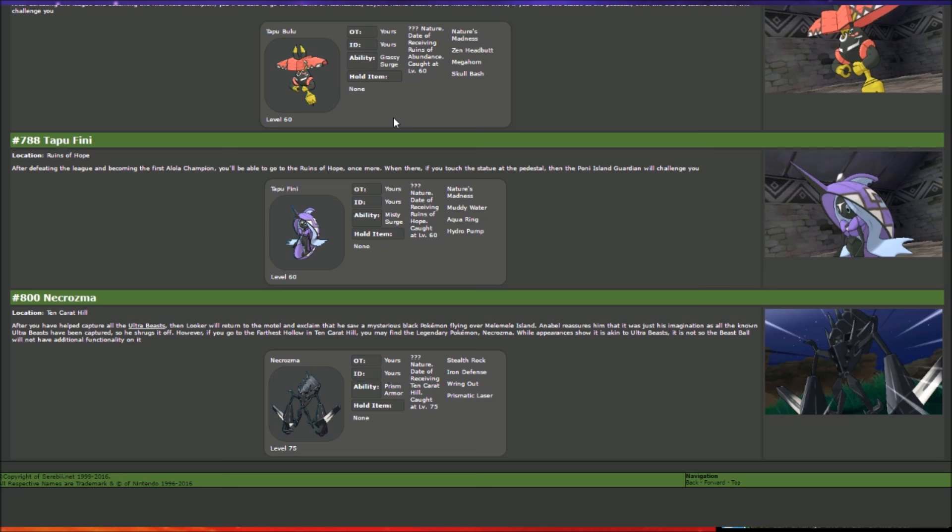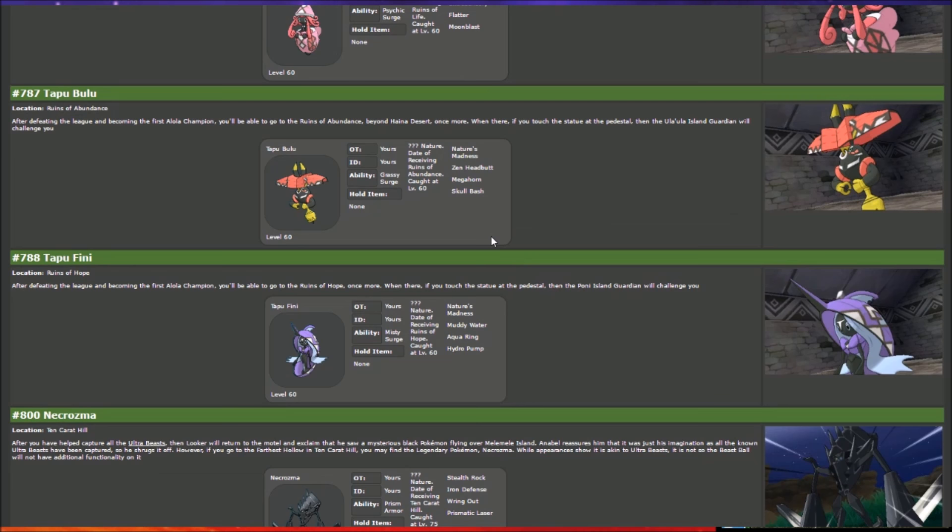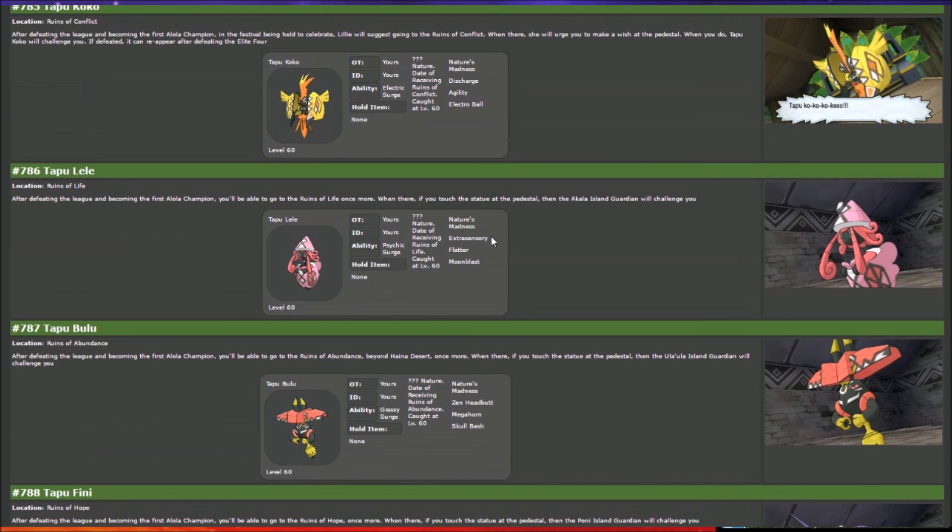Necrozma is at level 75, so a tougher battle, but as a pure Psychic type it's manageable. It has Stealth Rock, Iron Defense, Moongeist Beam, and Prismatic Laser. One thing to watch out for is healing moves — Aqua Ring on Tapu Fini can be a problem, and Tapu Bulu's Grassy Terrain will cause it to heal early on, so be aware of what the Pokémon will be doing throughout the fight. Ultra Beasts vary in levels.